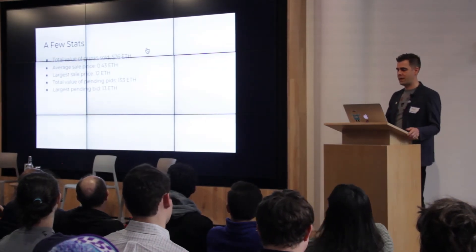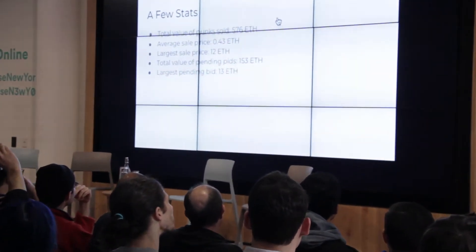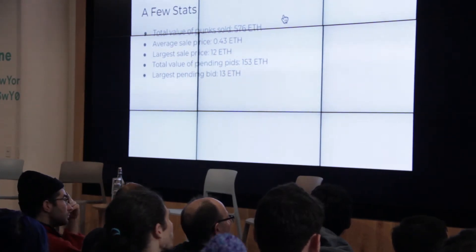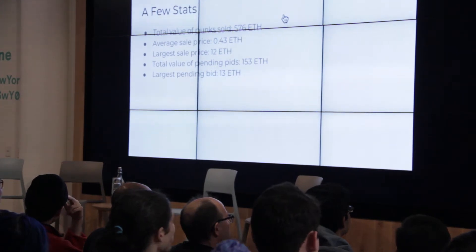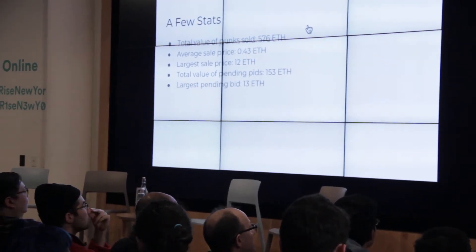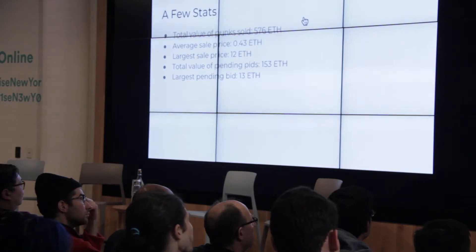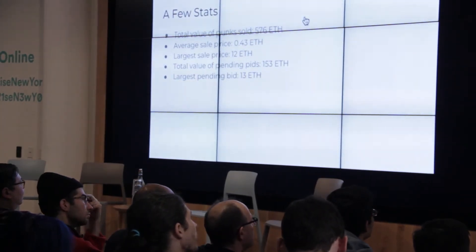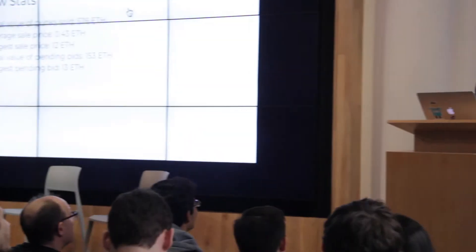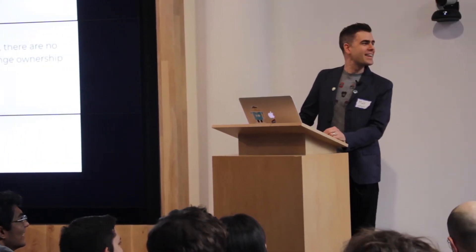A few stats: total value of transactions is 576 ether. The average sale price across all of them is 0.43 ether, with the largest being 12 ether. The total value of pending bids — money sitting in the contract waiting for someone to accept — is 153 ether. One bid for punk zero is 13 ether. I didn't fully grasp that the series would be more valuable starting at zero, so I sold punk zero early. Now no one's taking the 13 ether bid — that's about $100,000.